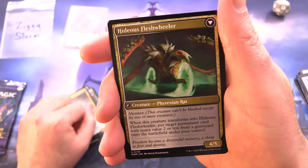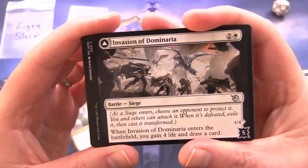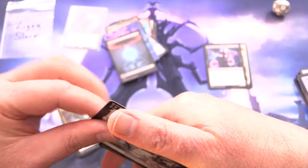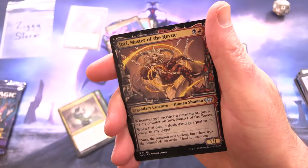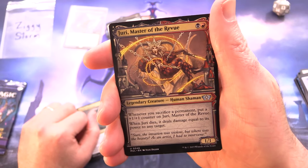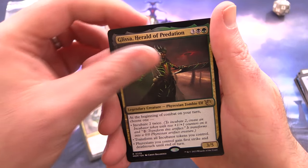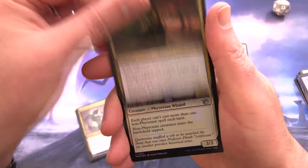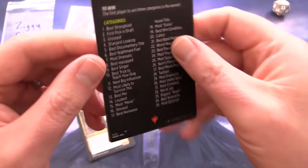And it turned into a Hideous Fleshwheeler — Phyrexian Rat! That goes nicely with the playmat with the Phyrexians. I'll also chuck in the Invasion of Dominaria — a battle card, with Serra Faithkeeper on the other side. What do people think of these battle cards? I don't see them very often on MTG Arena. We've got Jury Master of the Review, a legendary, and Glissa, Herald of Predation, a Phyrexian Zombie Elf. Rare foil Phyrexian Sensor and another Magic Minigame — Strictly Beta! ZiggyStorm is floating up into the sky now, clapping his hands wildly.